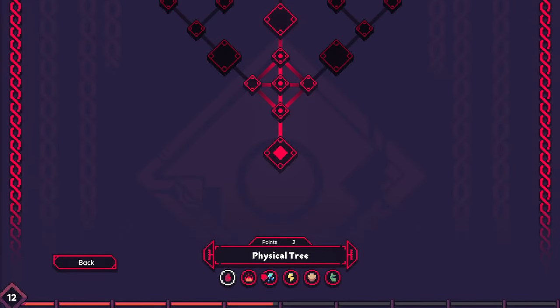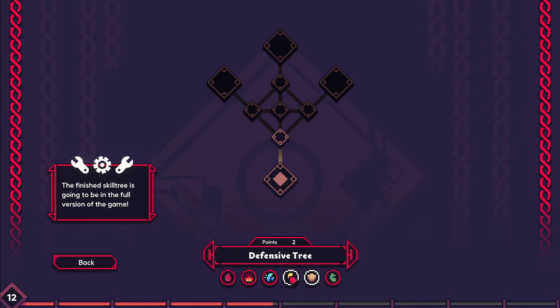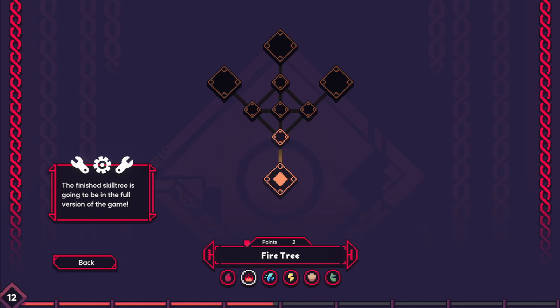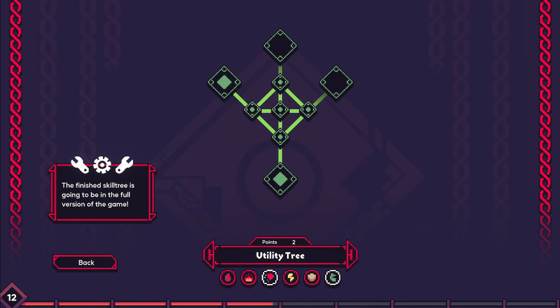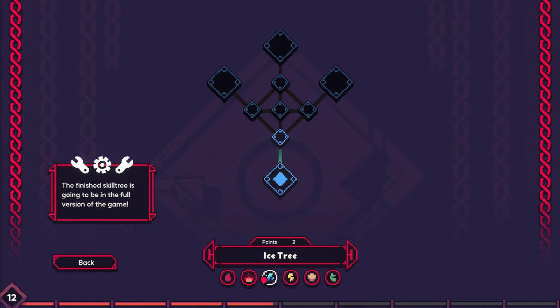You have these skill trees that are pretty utilitarian — very straightforward. They augment your play style. You have your ability augments: fire, ice, lightning. Then there's a defensive tree and a utility tree. I have tried each of these builds. I like the fire build most of all, but the ice build is my second favorite. I haven't really had a good build with the thunder build just yet — I think that's just because I've not hit the right upgrades when I played through.